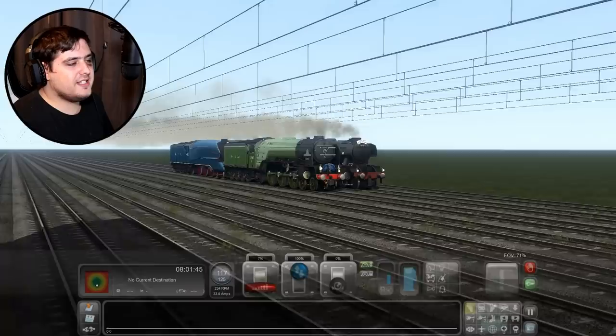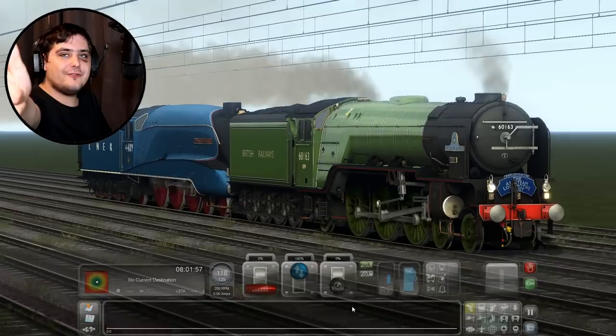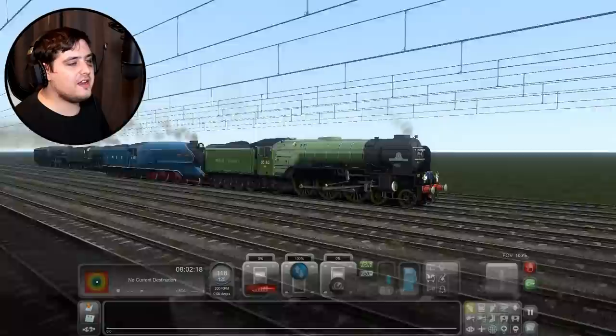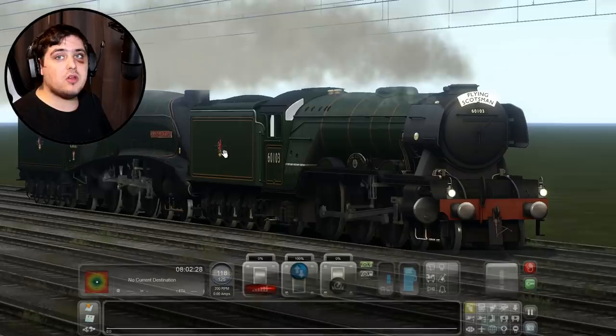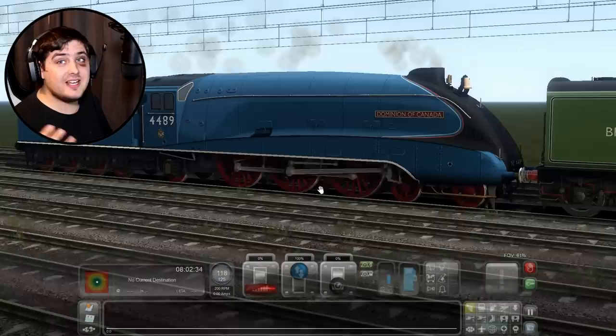For those of you who do like Tornado, well done to Tornado for being faster than Flying Scotsman. But then again, it's Dominion of Canada's help — because of her streamlined body and her extra power, she's actually giving Tornado a little helping hand, a helping puff. We're in sync with Flying Scotsman right now but the Dominion of Canada and Tornado are just pulling away. Tornado is younger and Dominion of Canada is more streamlined, Flying Scotsman is very old and the Union of South Africa doesn't have any streamlining. That's a big deal. I guess it's true what they say — streamlining does make a big difference.